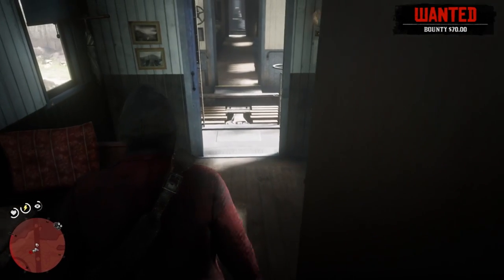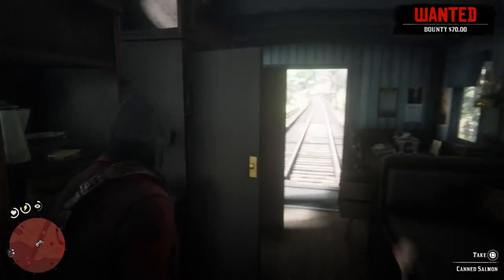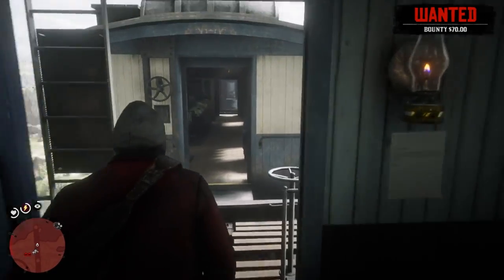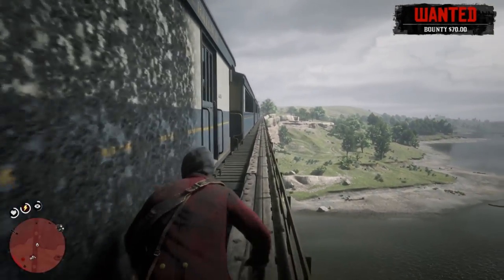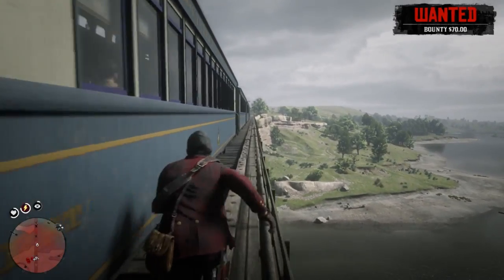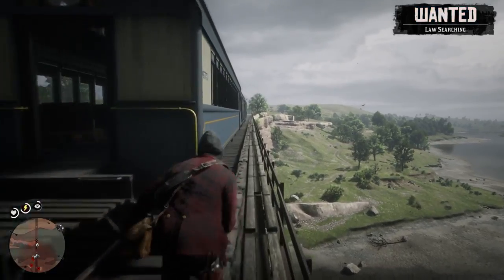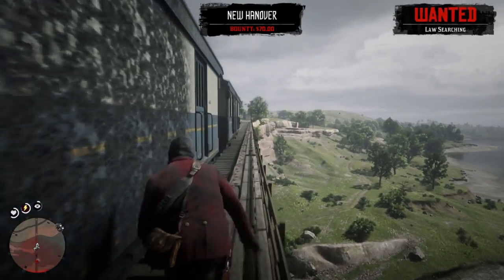Now basically all we got to do is just escape the coppers and we'll be good to go. If your horse didn't run below, you'd be able to ride it away. But since it did, basically all we got to do is just run to the edge over here. You can spend as much time as you want making sure that you get everything out of the train, but making sure you get the safes is really what you need to do.